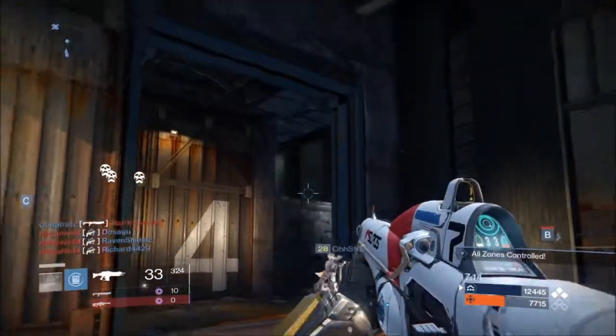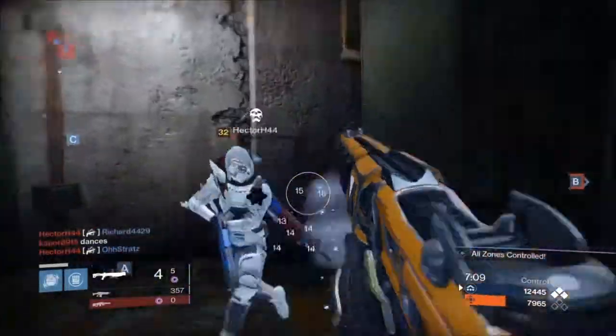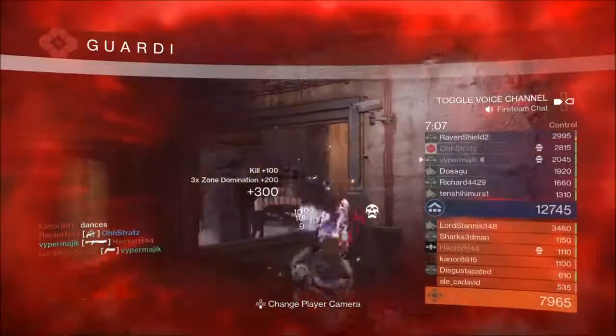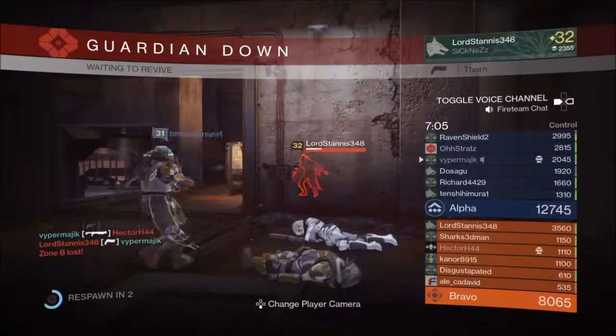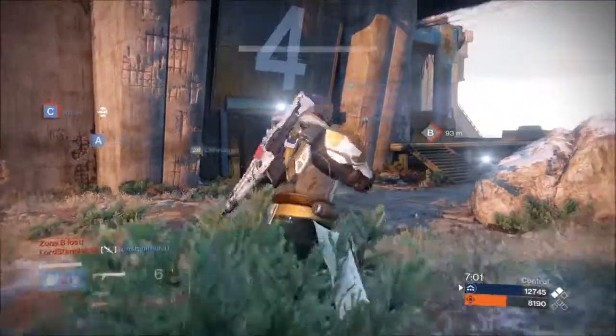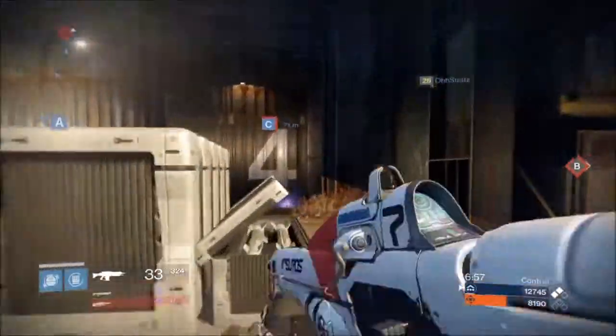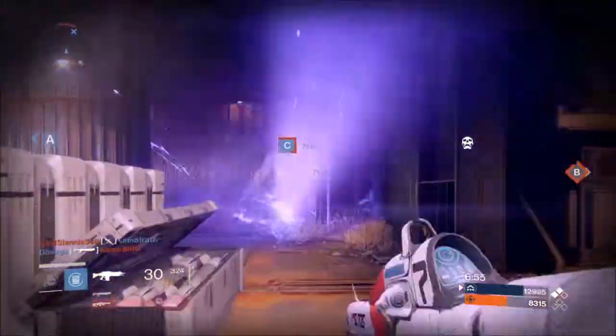That's what works for me. You may have the Glimmer, the Vanguard or Crucible Marks ready to buy a gun, but if it doesn't have the right stats hold off. Some perks only come on exotics — like Mark of the Devourer is only on Thorn — but a lot of other perks are available for any gun. You're going to have to roll the dice and keep trying every couple of days as inventory is replenished to find the combination that works best for you.